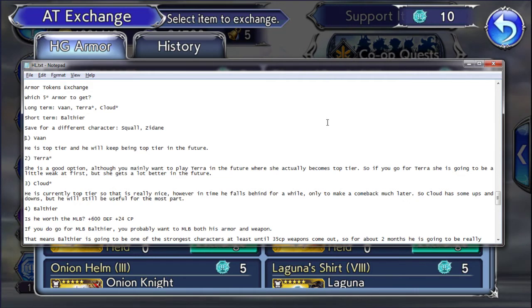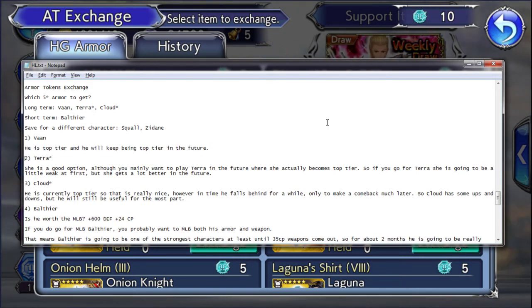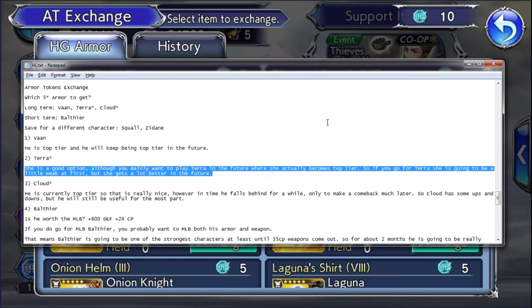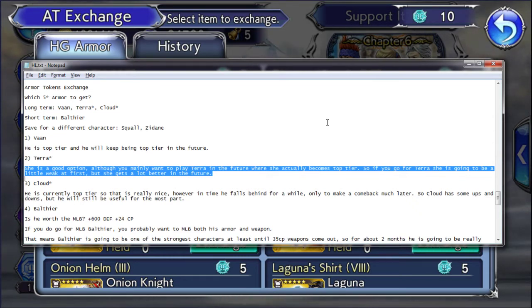For Vaan, he is top tier and he will keep being top tier in the future, so that's pretty much a no-brainer — you can't really go wrong if you pick Vaan. For Terra, she's a good option, although you mainly want to play Terra in the future where she actually becomes top tier. She's going to be a little weak at first but gets a lot better. So it's still a pretty good option, but not as good as Vaan, because Vaan is good right now and he is going to be good pretty much forever. With Terra, you need to wait a bit for her to get to Vaan's level — and possibly, who knows, get even better than Vaan in some situations.